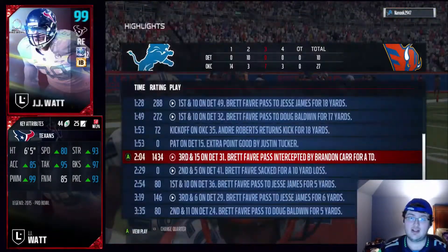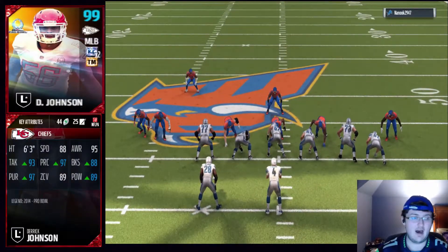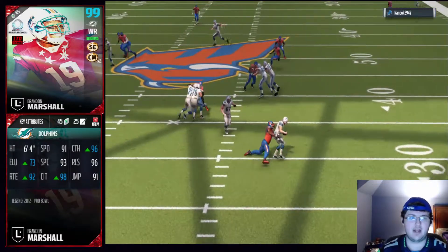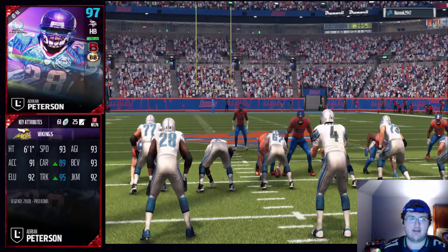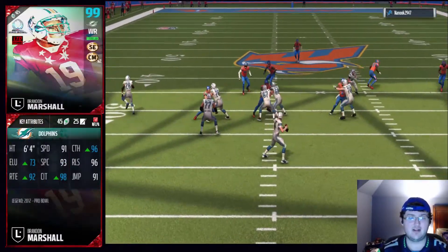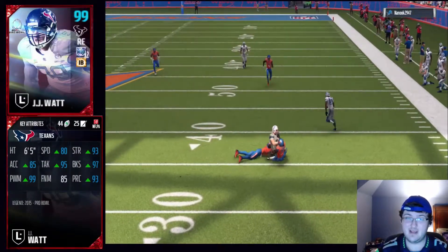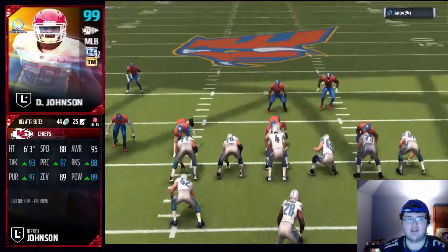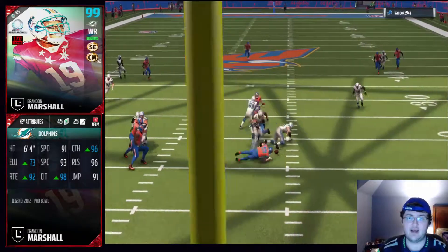He is good at catching the ball, although he does drop it if he gets hit too hard. Speed wise, obviously he has 91 speed so he's going to get open. Brandon Marshall — a good receiver. He's pretty much the identical twin of Anquan Boldin as a card, but with a little bit better speed and a little better, you know, worse at catching in traffic. I give him a B+. He played great. He's not worth 700k, definitely not.